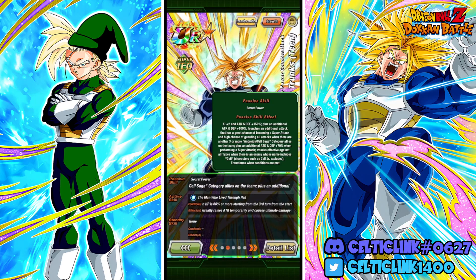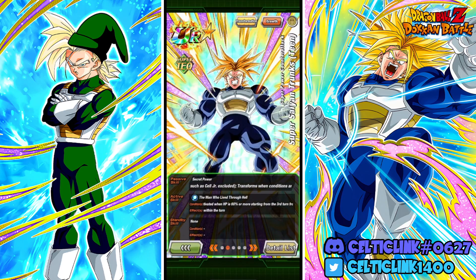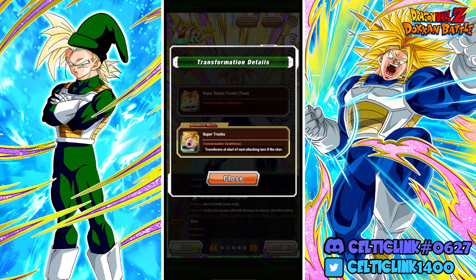Let's take a look at his kit: key to attack and defense 150%, an additional attack and defense 100%, and he launches an additional attack that has a great chance of becoming a super attack, plus a high chance of guarding all attacks when there are three or more Android/Cell Saga allies on the team. We also get an additional attack and defense 70% when performing a super attack, and attacks effective against all types when there's an enemy whose name includes Cell. So we're going up against the Red Zone Cell to really put this guy to the test at 55%.